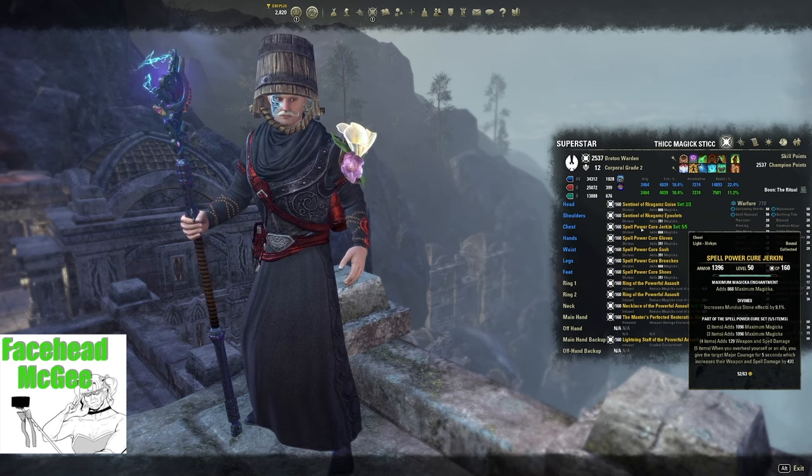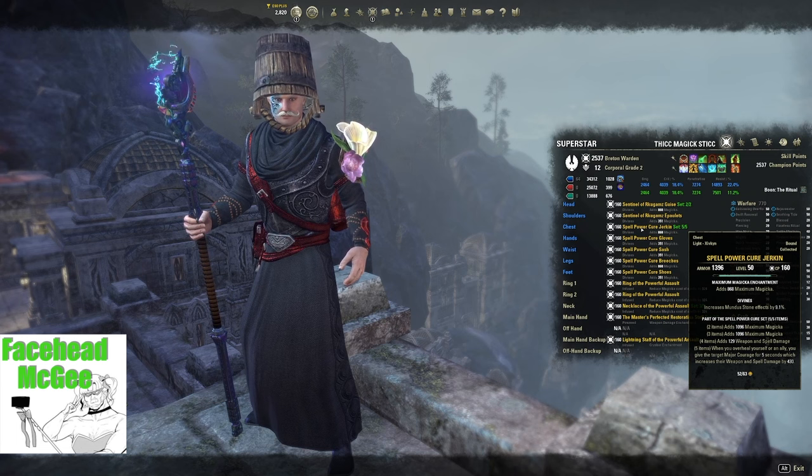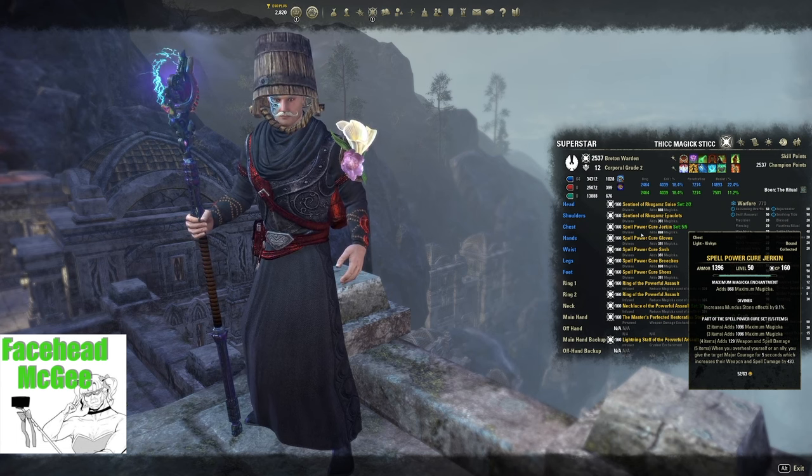For the Body, obtain the Spell Power Cure Set, which will give you and your group Major Courage, increasing Damage and Healing. It drops in the White Gold Tower DLC Dungeon. Healing a target that is at full health — known as Overhealing — will apply the buff. Ideally, make all of your body pieces, including the Monster Set, Divine Trait. Use Max Magicka and Chance enchants on all body pieces.